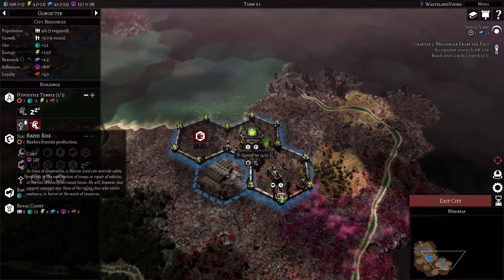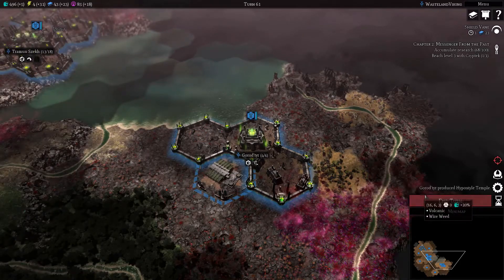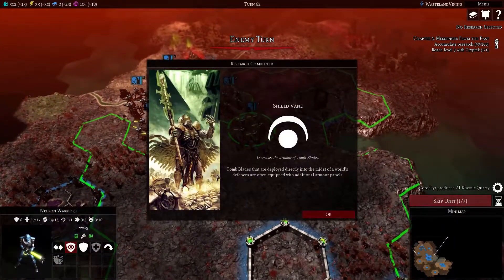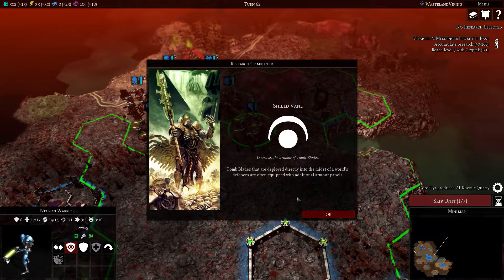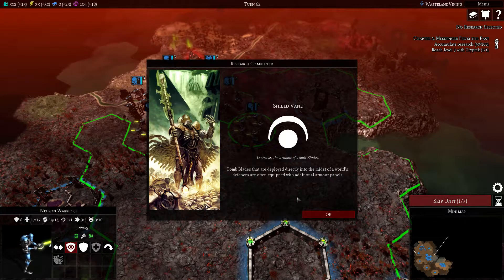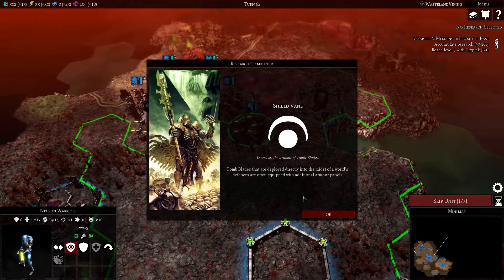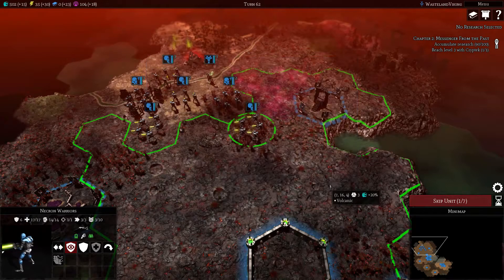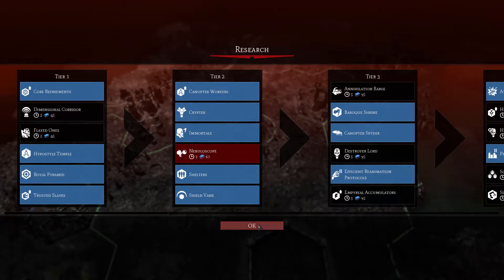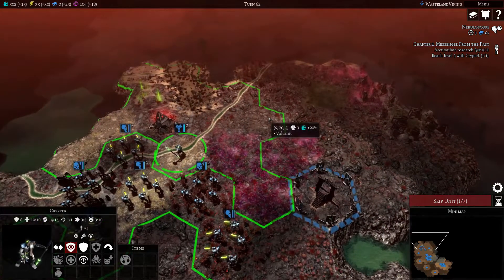For 71 and 120 - let's get that going. I'm just rushing things so that we can quickly get them, which makes sense to do. Tomb blades that are deployed directly into the midst of the world's defenses are often equipped with additional armor panels - cool.